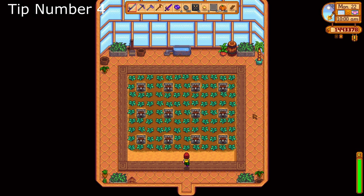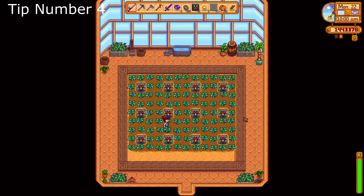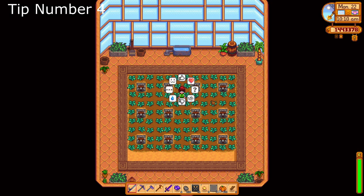Tip number four: get that greenhouse as soon as possible. The greenhouse is going to be a make or break situation when it comes to profit in early game winter. It's not the only source, but it helps substantially, especially when you fill it with star fruit and then throw those bad boys in a keg.